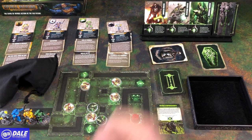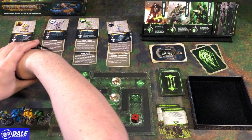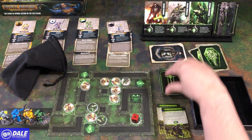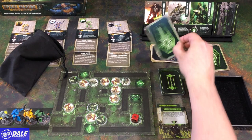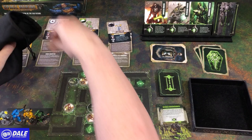Next, Necrons go again — area 5, so that's going to get 3. Then again — area 2. There's all 4 of those. Area 2 again. And I guess we'll get some turns in now.